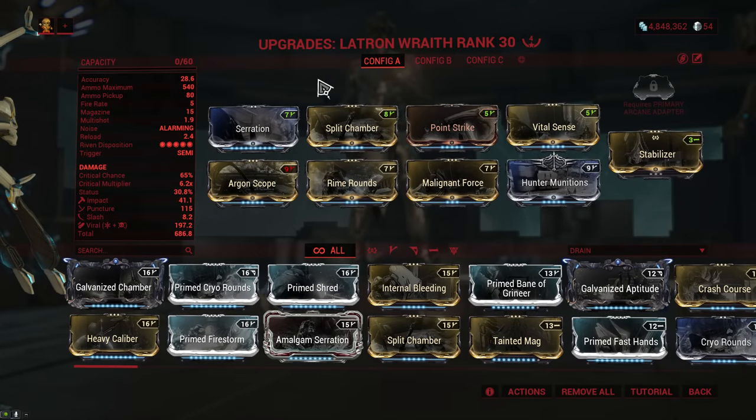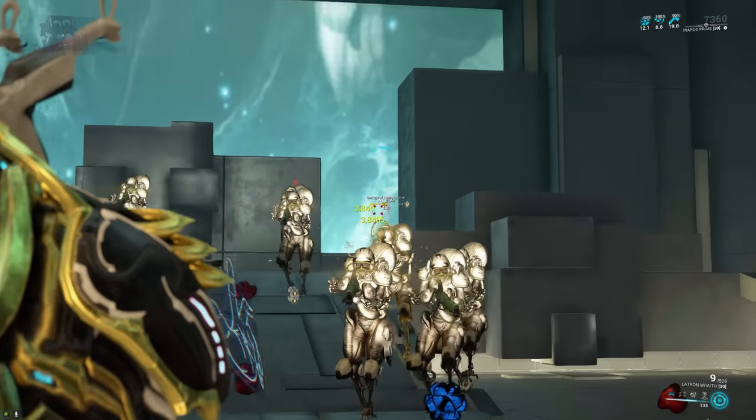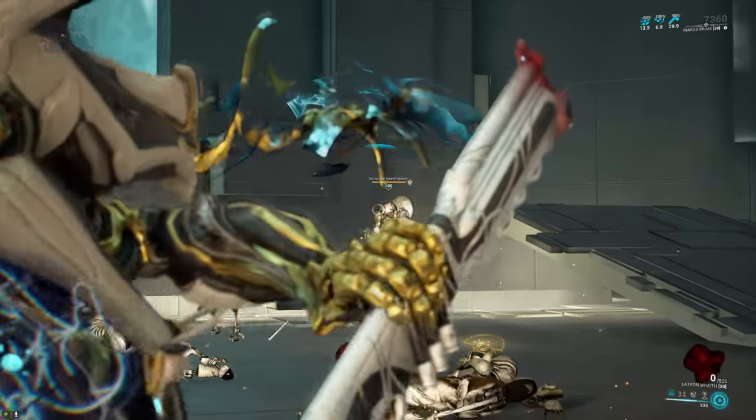Next up is the Latron Wraith, and the change here is fairly minor. The fire rate went from 5.42 to 5, which is hardly noticeable, and the damage was buffed from 60 to 62. This was fairly minor and you're not really going to notice it because the Latron kicks quite a bit, so you can't fire at maximum fire rate anyway. So all you get is just a little bit of extra damage, which is nice.